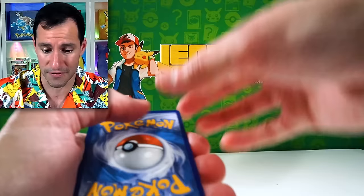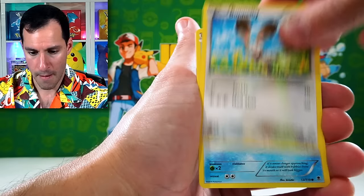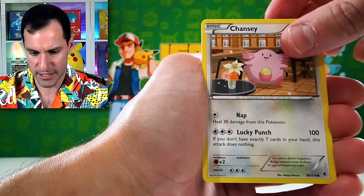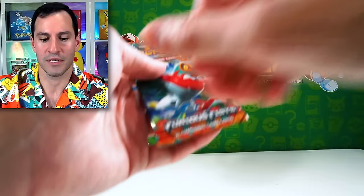From the pack: Xerneas, Litleo, Lisandro's Trump Card, Bunnelby, Crabby, Goomy, Pumpkaboo, Chansey having a drink or something, Tierno, and a Talonflame. Once again — that is okay, because we're moving on! Fist pump — fist pump — Furious Fist! Lucario full art trainer is probably the number one card you'd want to pull from this set.